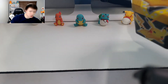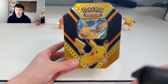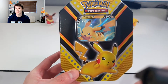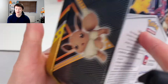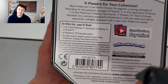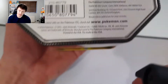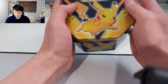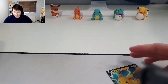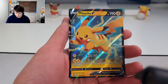Let's get straight into the card opening. I need to adjust the camera so you can see the full tin. Look at that Pikachu artwork — I enjoyed the Eevee tin but I think Pikachu is going to be my favorite. Here is the Pikachu V card — oh my god, careful! Guys, would you have a look at that Pikachu V card. I thought the Eevee one was shiny but this is on another level.